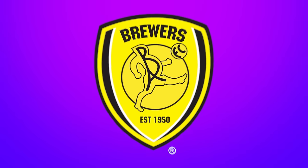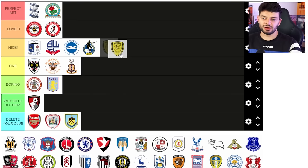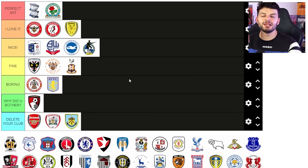Burton Albion — I like that the B and the A is inside the little fat man running about. Graphically it's really poor but I do love it because of the fat man. I'm gonna put it in 'I love it' — not for graphic design reasons but because they put a big fat man kicking a ball with a B and an A in it. It's so stupid.